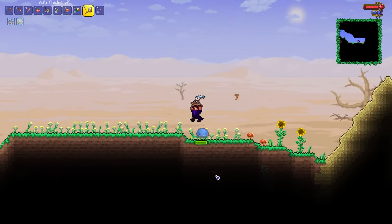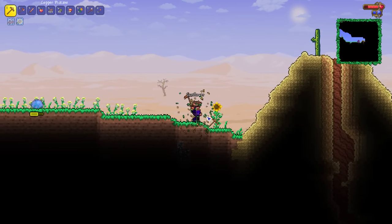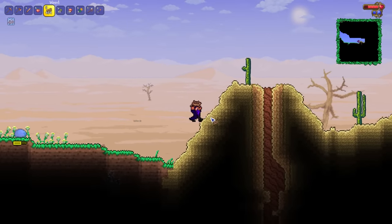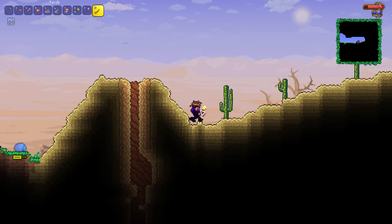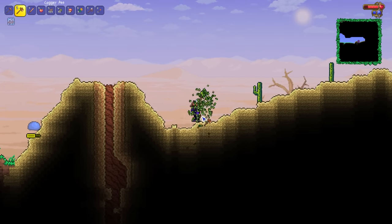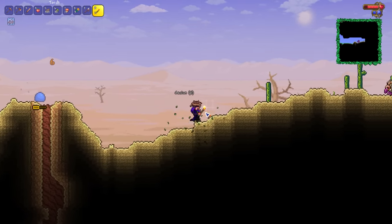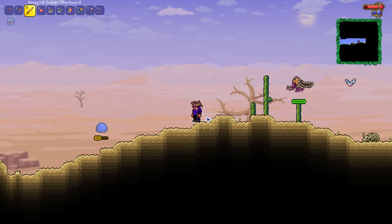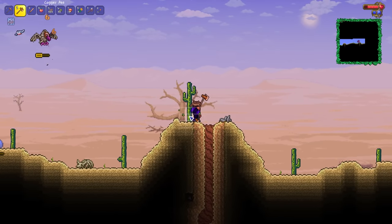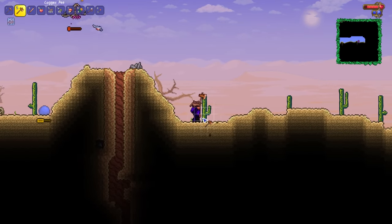Let's continue on. Do we want to go ahead and grab ourselves a bunch of cacti? Yes, I think that would be a marvellous idea — grab ourselves some cactus armor, get ourselves a rudimentary amount of defense, and also the thorns effect. There's one of these vulture dudes freaking coming after me and I don't want him to be coming after me.